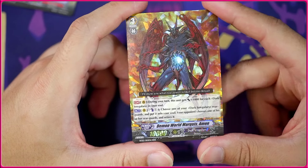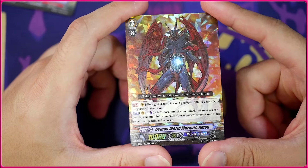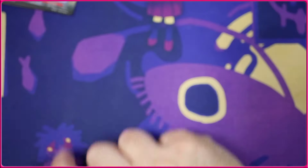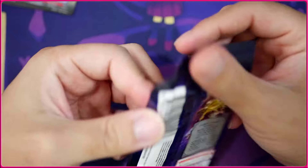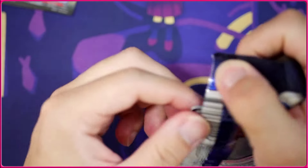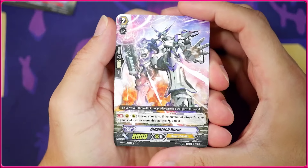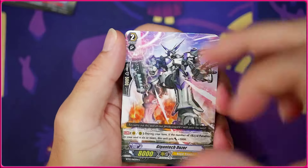Amon is a 10k that during your turn gets 1k for each Dark Irregulars card in your soul. You can counterblast one, put a Dark Irregulars rearguard into soul, and your opponent chooses one of their rearguards and retires it. Very cool. These cards are crazy because they were so much better in Vanguard Zero — this is actually an 8k where in Vanguard Zero it's a 9k. It's crazy how they buffed a lot of these cards.